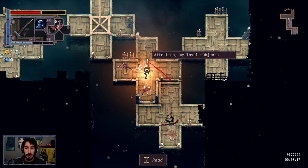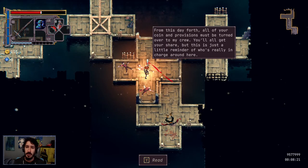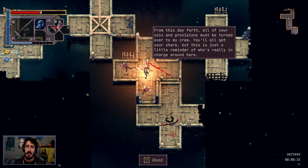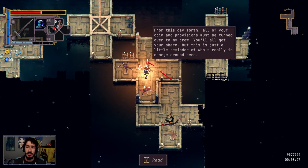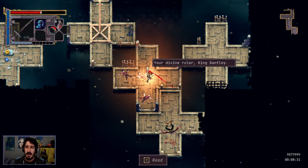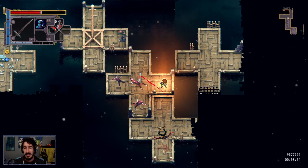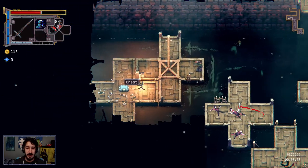Are these like villagers that died? In-game dialogue: 'Attention, my loyal subjects. From this day forth, all of your coin and provisions must be turned over to my crew. You'll get your share, but this is just a little reminder of who's really in charge around here. Your divine ruler, King Gantley.' That makes perfect sense. We're getting a little feel for how Gantley is.